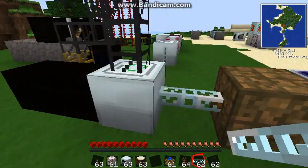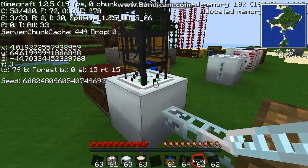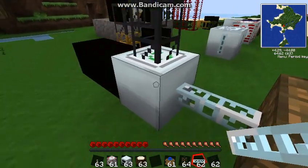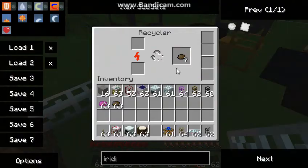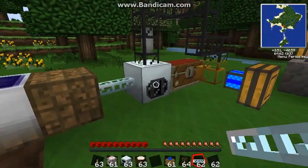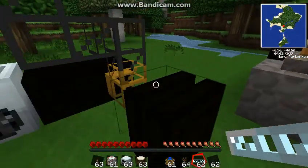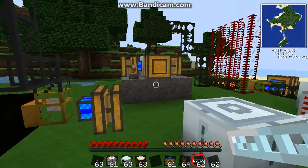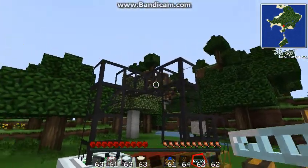You have to put the pipe on top of the recycler, because if you put it in the front it would go into the wrong slot — you want the top input slot. So you gotta run the pipes through the top. When I turn it on, it starts to pump out cobblestone and runs it through the cobblestone pipe — these are regular cobblestone pipes, not the waterproof ones — puts it in the top.